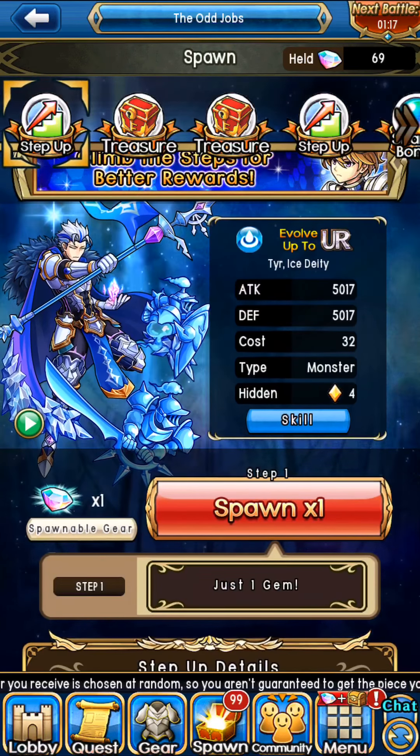This is not a progressive spawn, though — keep that in mind. No matter how much you spawn, you're not gonna get something to help you out like step-up spawn metals or anything. You're not going to accumulate enough to guarantee certain gear. You're going to have to wing it in this 46-gem step-up spawn.